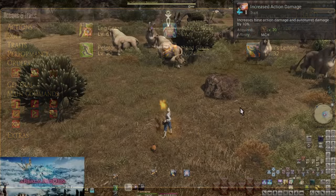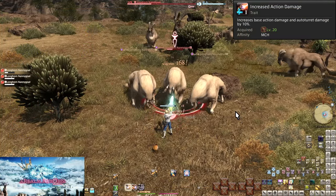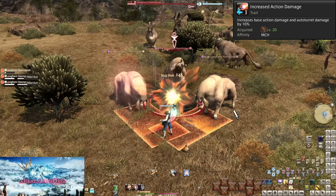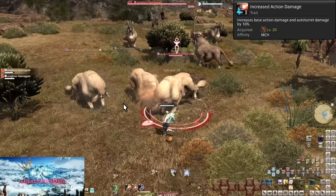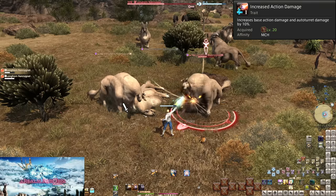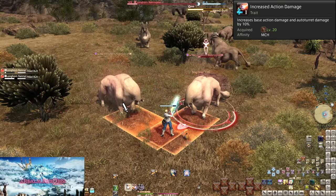Level 20, Increased Action Damage. This increases our base damage and the damage of our turret by 10%. This action itself doesn't really mean anything — it's more part of intended balancing than an actual power boost, and 10% is low enough at a low level that you won't even notice the difference.